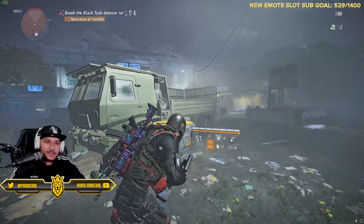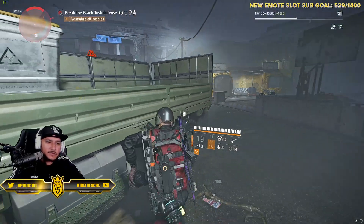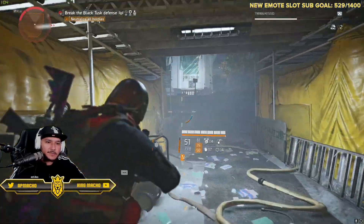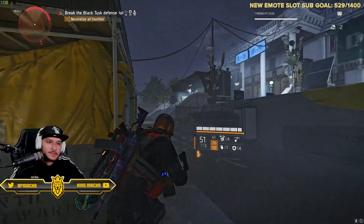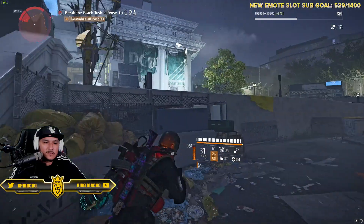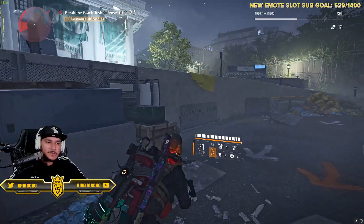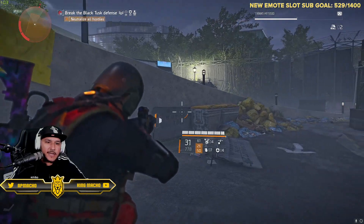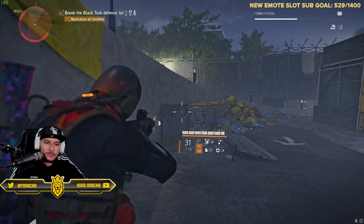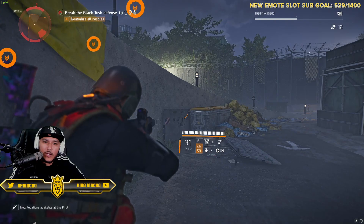Here we go, boom — so now I'm doing 100% damage for 45 seconds. Not bad, I can still get my headshot buff. Oh there goes the timer, you see it depleting in white? Let's switch weapons and see if we lose the buff. Boom — you lose the buff when you switch weapons.